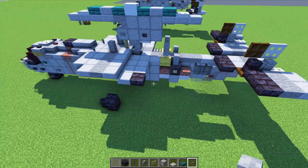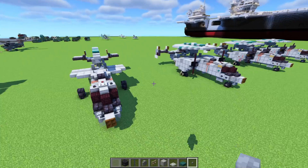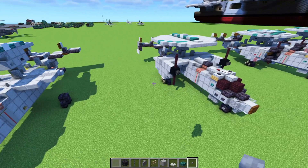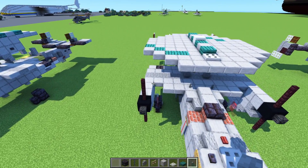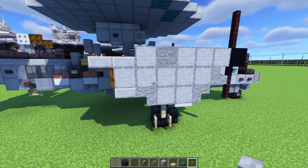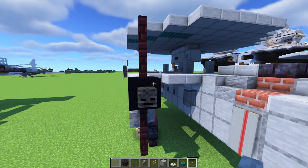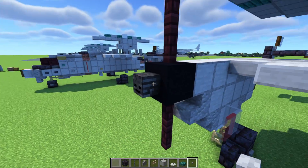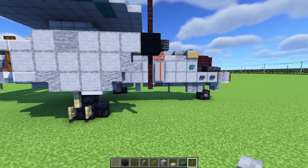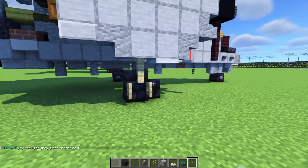Same thing on this side — just like that. For the next step, build the engine. Two slabs here, then everything you see, and start building the propeller — black concrete with a skull. If you play Minecraft you already know everything. The fence goes right down there.